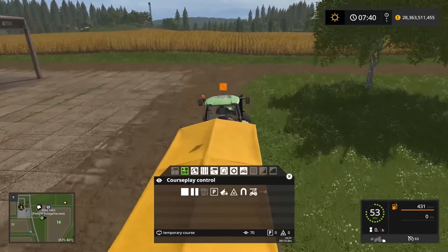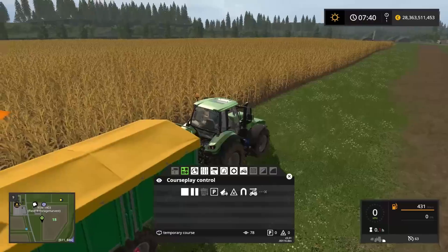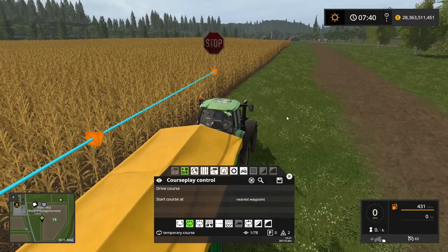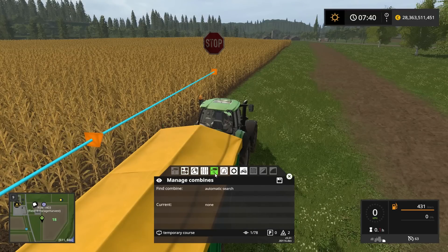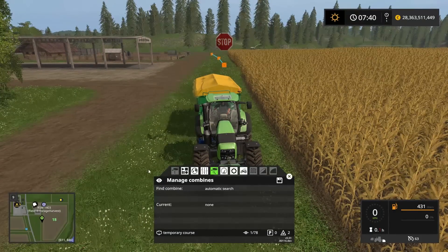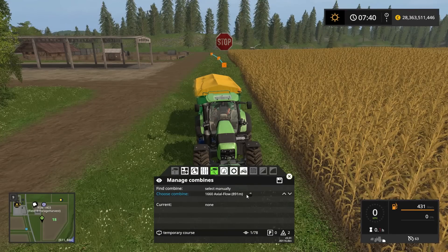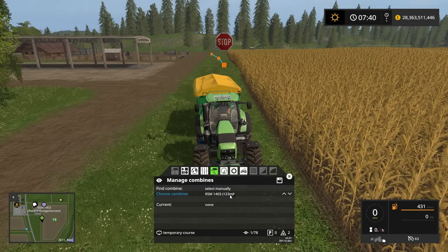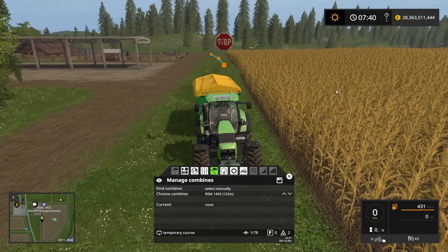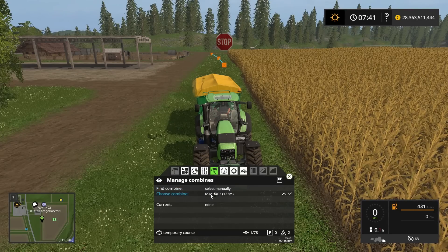Back to field 18, and I'll stop the course recording around here. It doesn't matter if you stop the course away from the start point — this actually helps so tractors don't cross each other's paths. Since we started and ended the course outside of the field, we need to manually set up the 'find combine' mode by clicking 'select manually.'